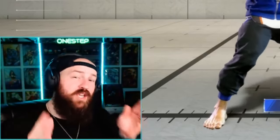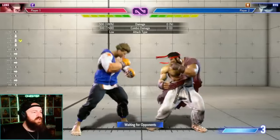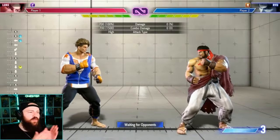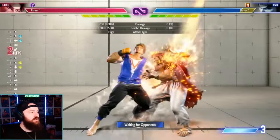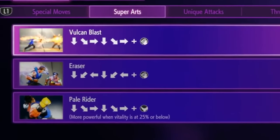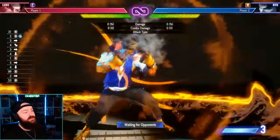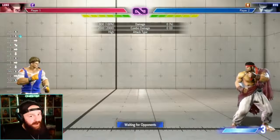With classic controls you also have very restrictive frame data when linking normals together. For example, doing down-medium-kick into flash knuckle special requires quick timing — if you're not fast enough the moves won't link into a true combo. Supers also require full motion inputs: for Vulcan Blast you do down, diagonally-down, forward, down, diagonally-down, forward, plus punch. That's a lot of inputs just to get your super to come out.